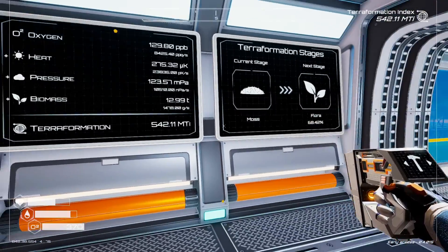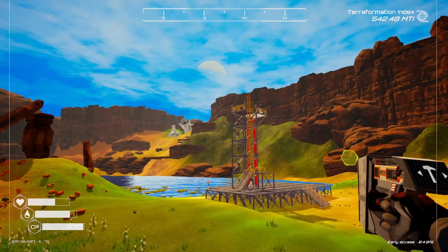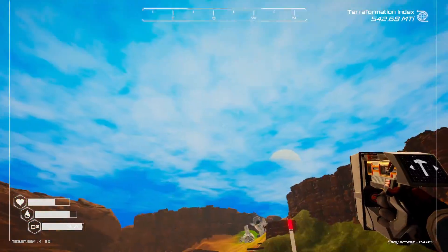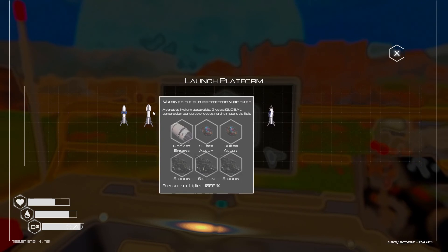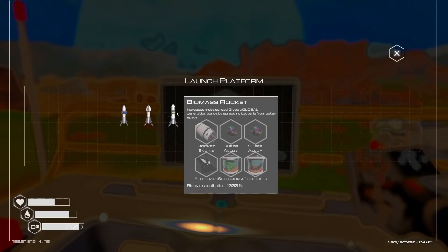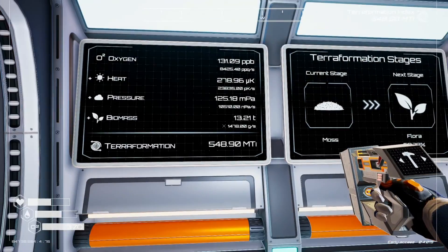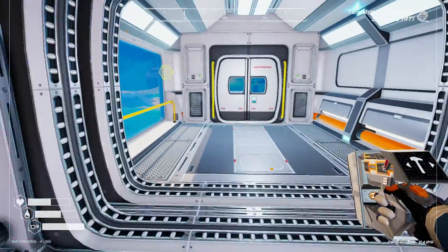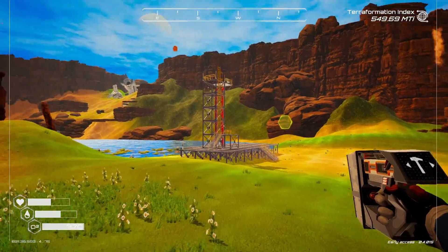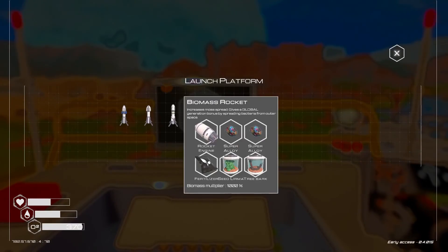I'm not too worried about the heat and the pressure; air light seems to be going pretty good, but oxygen just doesn't seem to be moving at the rate I think it needs to. I know we can do a biomass rocket, which is the next thing we're going to do. Biomass rockets need a fertilizer, tree bark, and a seed lerma. I've got everything I need for two rockets. We're generating at 1,478 grams per second. Each rocket is a 1,000x multiplier and these things do stack, so we're going to do two rockets.